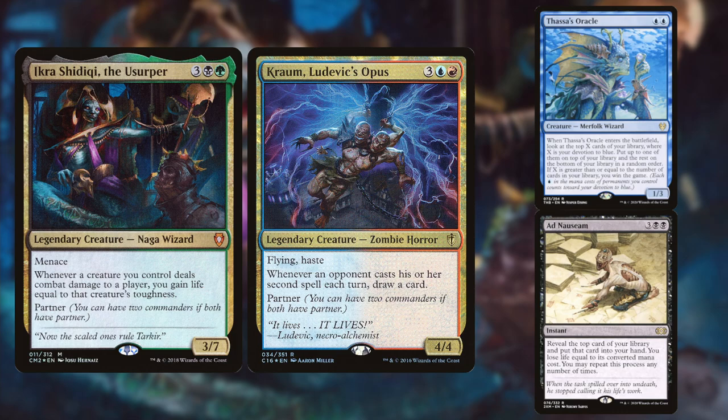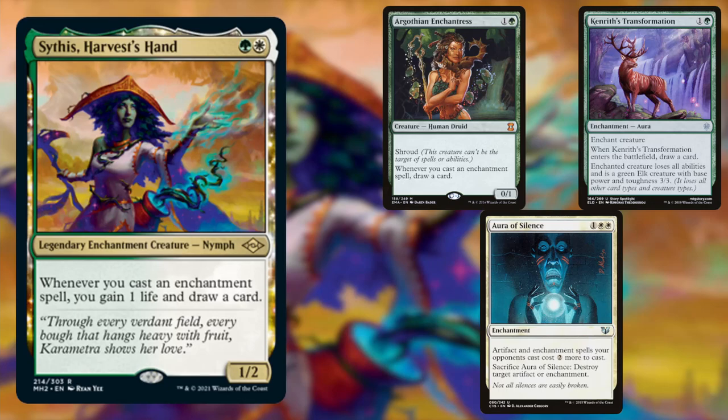First up we have Dylan playing his green-Grixis Ikra Shidiqi Chrome list. This is an Ad Nauseam strategy that uses Crop Rotation for Boseiju to cast an uncounterable Ad Nauseam, then win with either Thassa's Oracle via Tainted Pact or Underworld Breach led Brainstorm. It's a cool deck, and if it looks interesting, I'll have it linked in the description below.